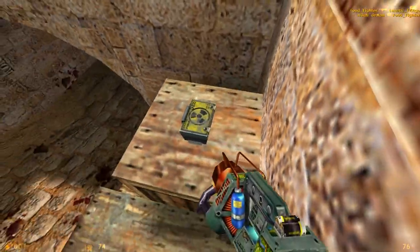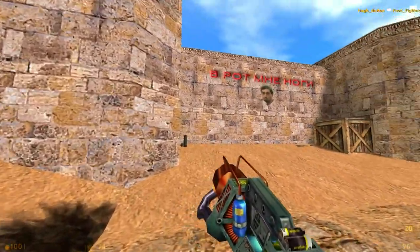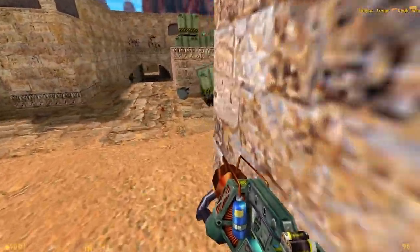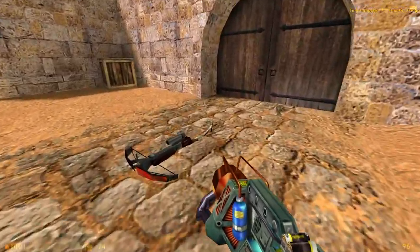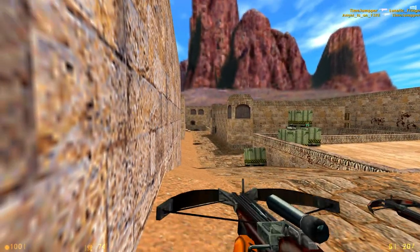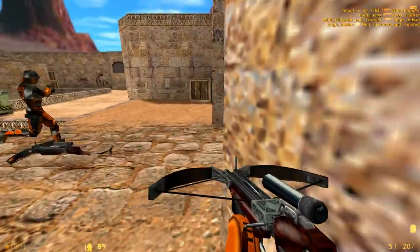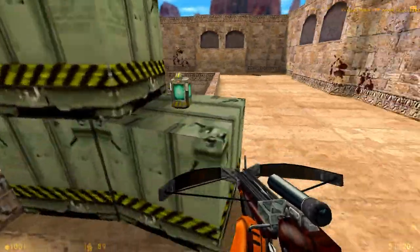Come back up here, grab some ammo, a medkit, another revolver if you need it. Come up here and grab the crossbow — if I haven't mentioned it already three or four times, this is a good open map for snipers. But if you come this way, there's a crate with some more supplies and a rocket launcher.